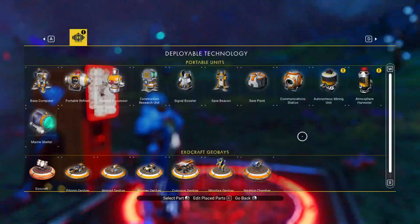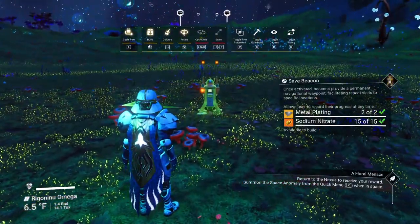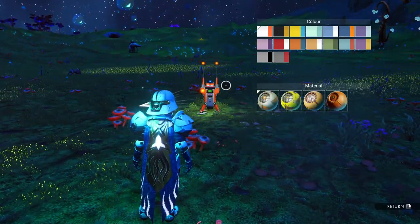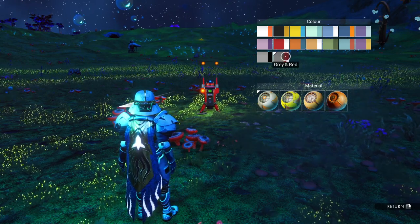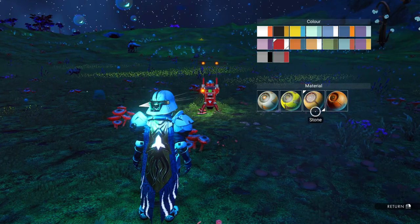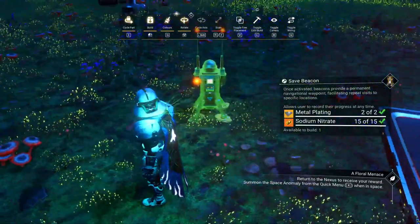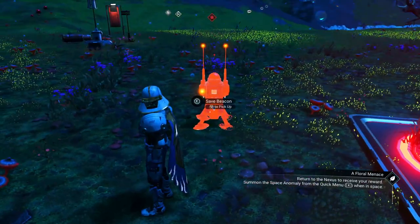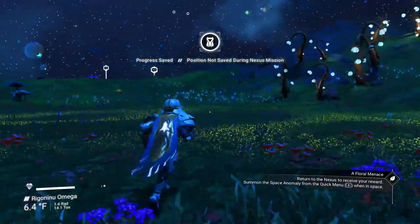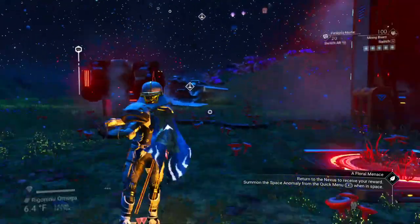What are we going to do? We're going to go ahead and set up a save beacon here. I'm going to change its color — let's make this red and white on this one. It does make a difference what material. We'll put it right here, so you'll find the save beacon if you look for it. Back to the ship — there's the ship.